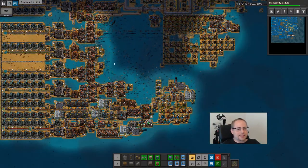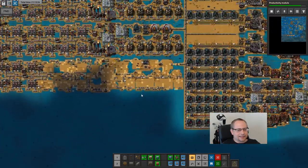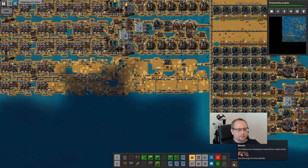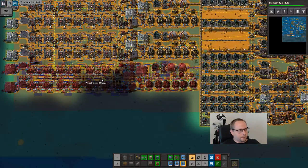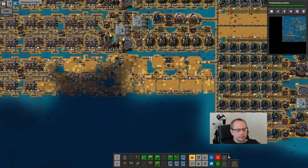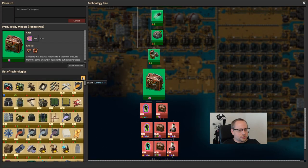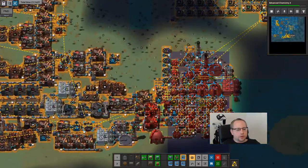1600 logibots and all are busy. It made all the sand - now bots just have to deliver it. Prod module is done. Go back to Lost Chemistry and let's place the modules blueprint again.